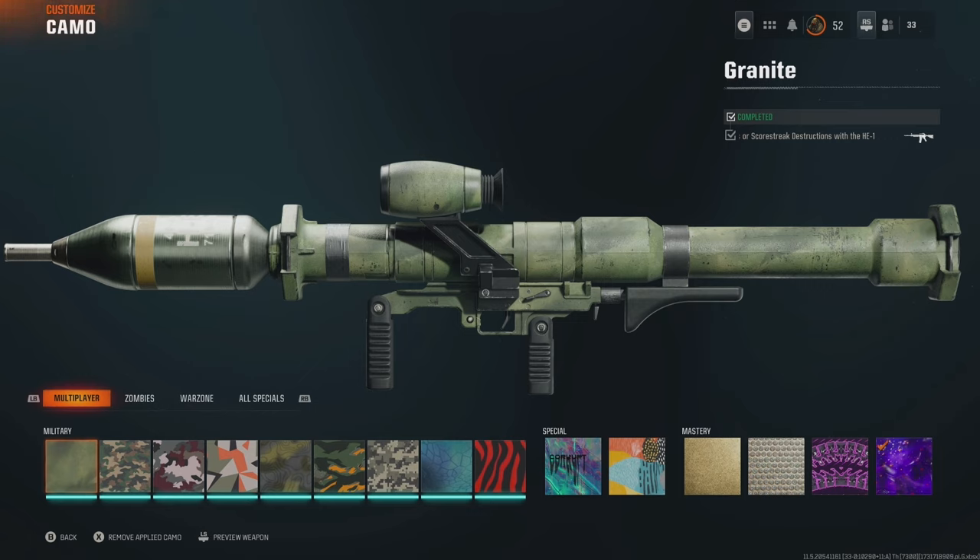You've got one more challenge for each weapon to get to dark matter. I decided to do the launchers first. You have to get every single weapon to diamond first, then to dark spine, and then the dark matter challenge is open. What are the challenges for the HE-1 launcher? You've got to basically get a bunch of kills.